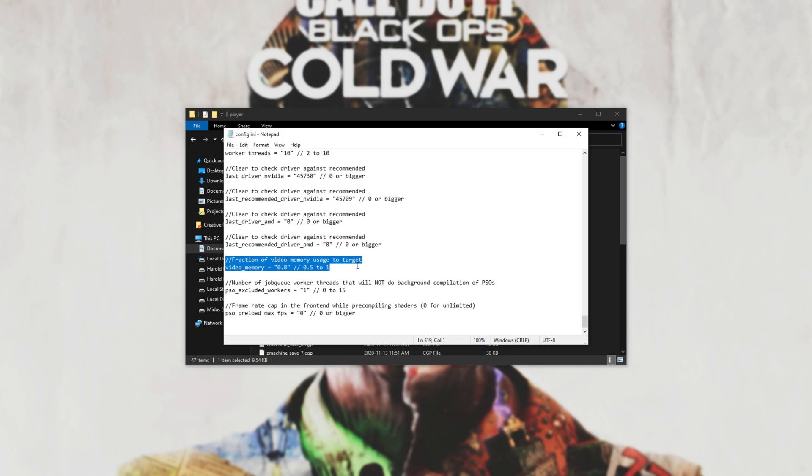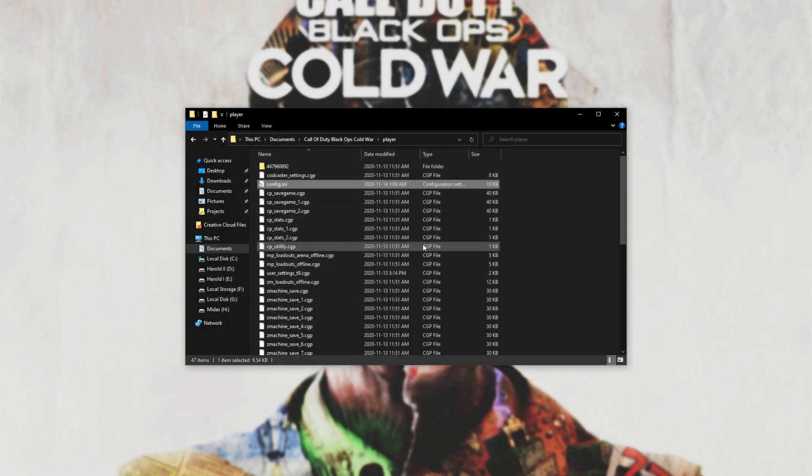We're looking for the Fraction of Video Memory Usage to Target setting. We'll be changing this between 0.5 and 1. The game only allows between 0.7 and 0.9 in-game, but what I've heard from a lot of people is that changing this to 0.65, or even as low as 0.55, will mean that the game runs a lot smoother with way fewer FPS drops — especially on lower-end GPUs and some specific AMD GPUs. To test this safely, just change it to 0.65, and if you want to test what 0.55 does, go for it. Changing this shouldn't have too much of an effect on the game, but it may have a big one depending on your system, so play around with it.